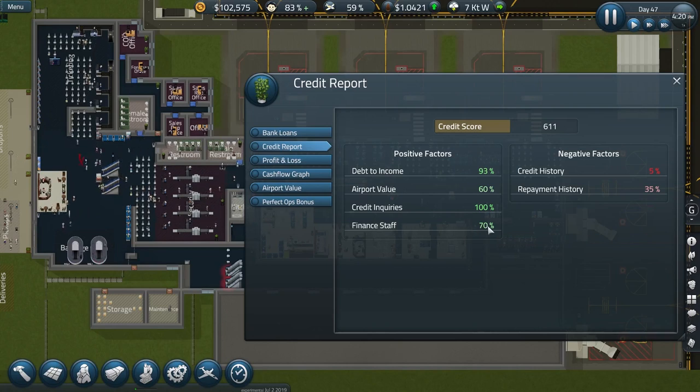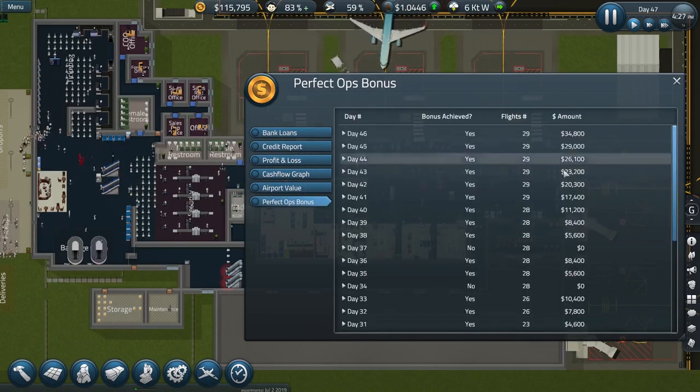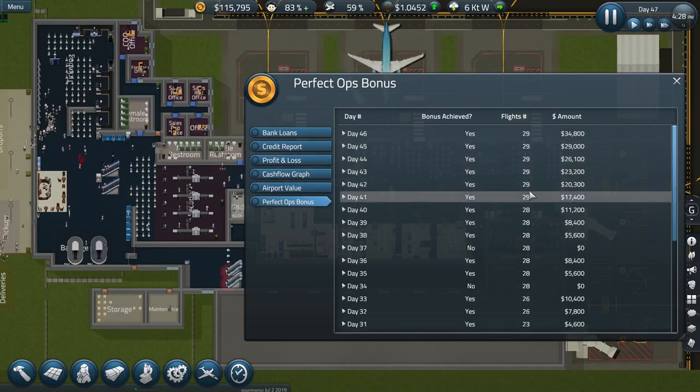I don't think I've got a VP of finance — I don't have an office for him. My credit and repayment history looks okay. Bank loans, interest — that should improve over time. Perfect option — I'm still doing quite well on those.